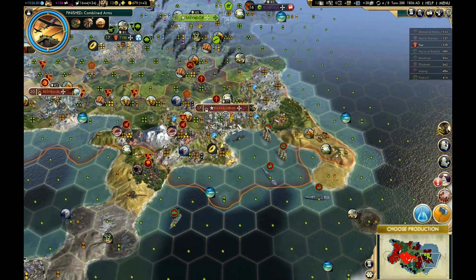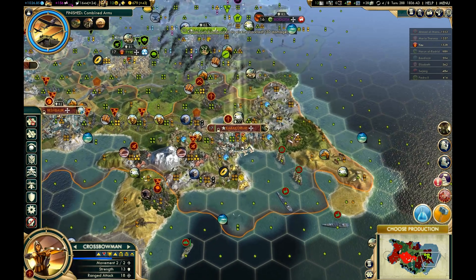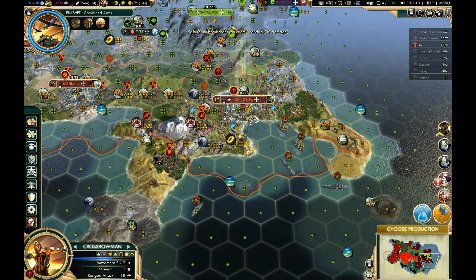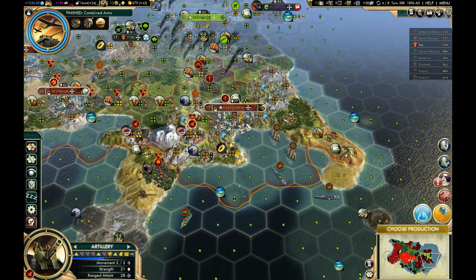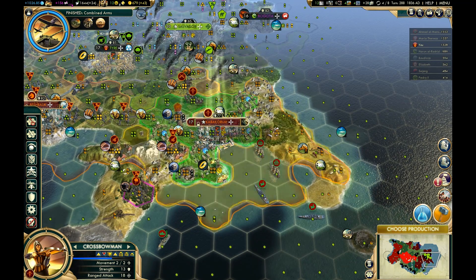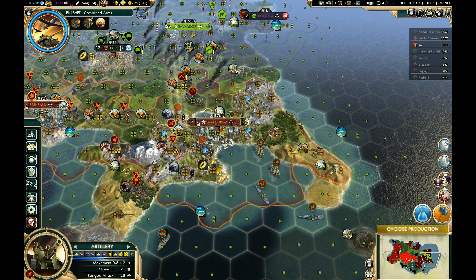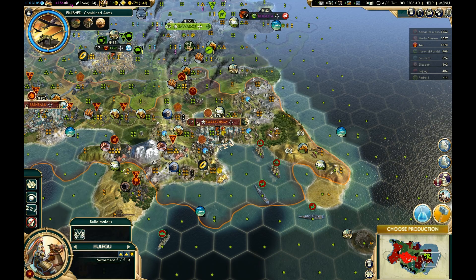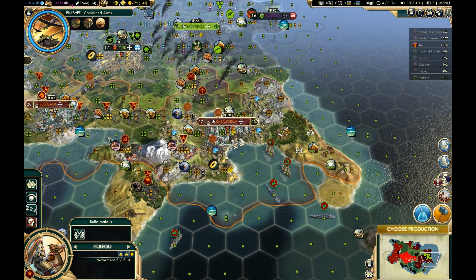I'm going to kick things off by seeing if we can kill that ironclad. You only had two units that were capable of taking my city — that was one, this is the other. Let me go ahead and promote this guy. I want to move him out here and we'll move my artillery unit inside. You can't do anything this turn, but starting next turn that will no longer be the case.